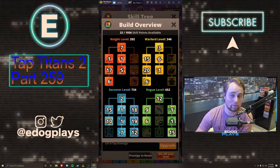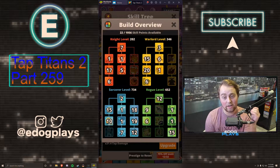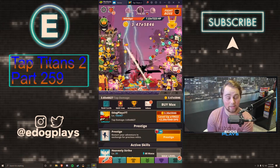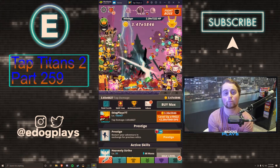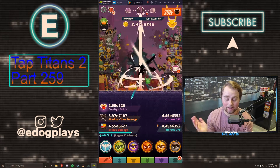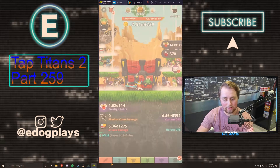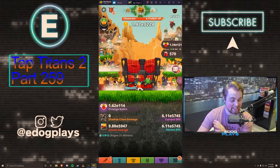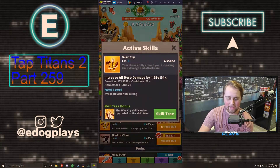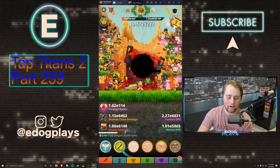I also maxed out fairy charm, which I wasn't supposed to do in a farm build, but I wanted to do as many prestiges as I could. Because of the new event pass promotion, it was only 50 diamonds to switch build, so I went ahead and switched to a farm build to prepare as much as we can. I got my book of shadows to 53%, and we probably have about six runs banked, which is pretty good — I'm pretty happy with that.